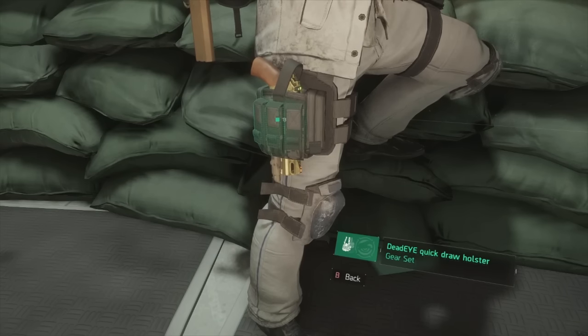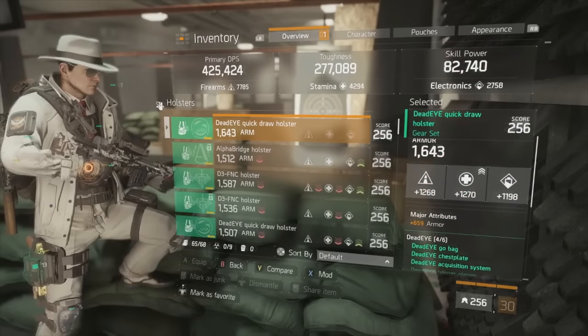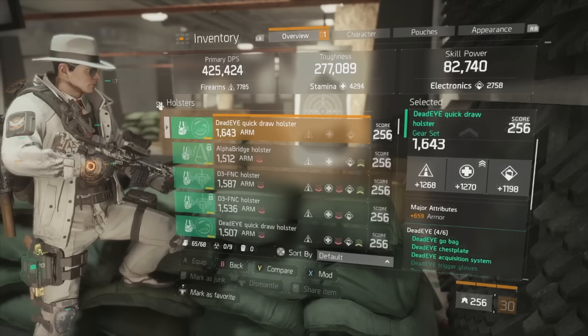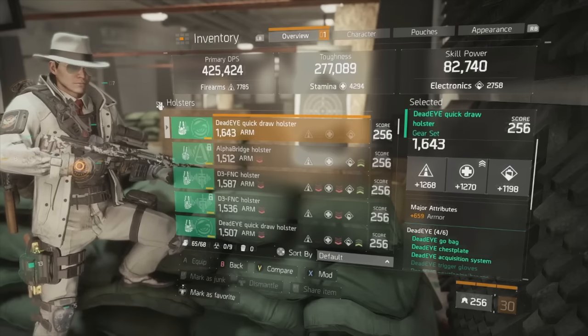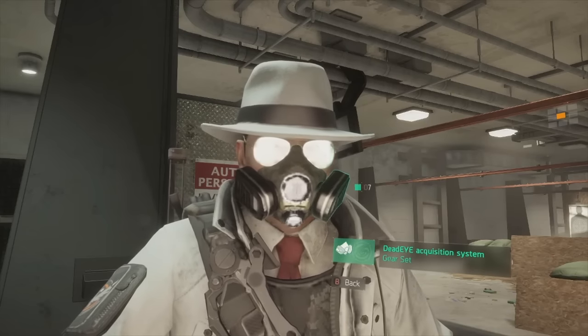Moving on to my Deadeye pieces — starting with my holster, which is a straightforward item in any build. You want the highest main stats possible across the board. Electronics is not very important; having around 1268 firearms and 1270 stamina will be a phenomenal holster for this build. You're not going to be relying on skill power in any way, and armor is a major attribute always.